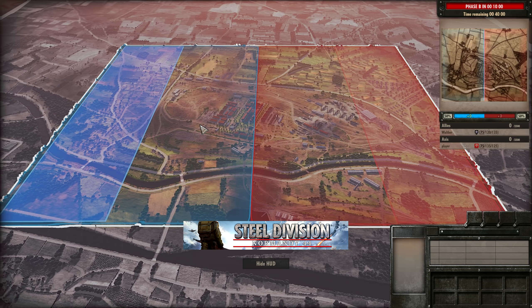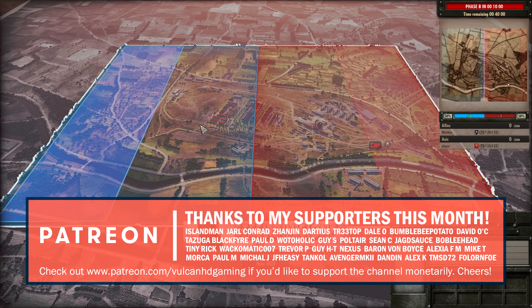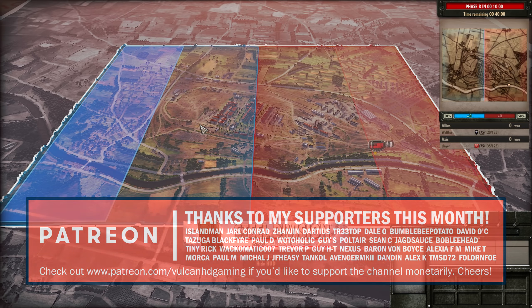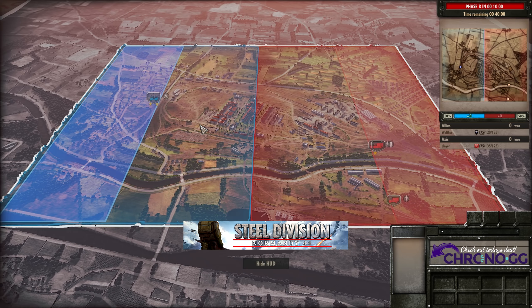Hello guys and welcome to a new Steel Division video today by me, Vulcan. Today I have for you game 1 in a best of 3 between Walther and Playa in the quarterfinals of Herrobert's Grand Tournament. Today we are seeing Columbell, and on the allied side Walther is using the 2nd Infantry. On the axis side, Playa is using the Festung Gross Paris.